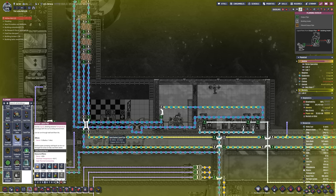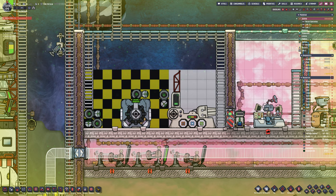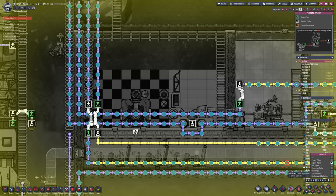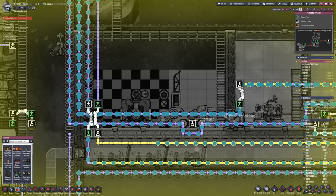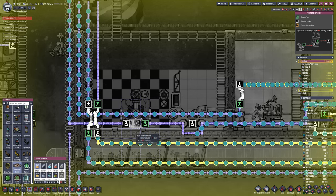Meanwhile, the cooling is in place, so we are getting rad bolts coming in quite nicely, which allows us to send all these resources over. You can see they're still throwing cobalt into that storage thing on the right, which is then being sent into the interplanetary sender.